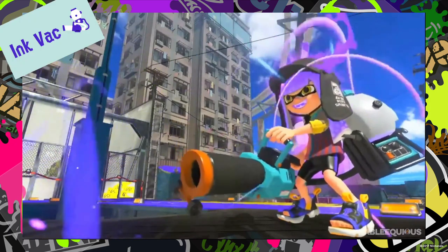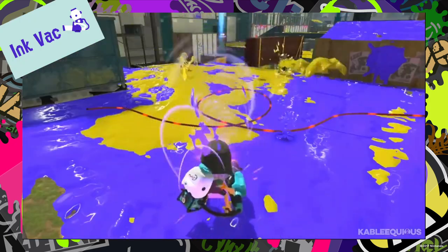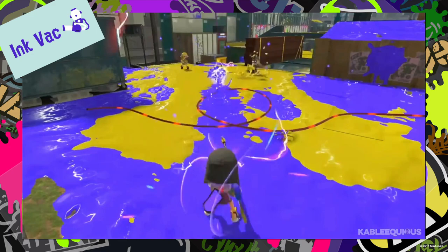The Ink Vac is a vacuum cleaner-type device that sucks up ink that's still in the air and fires it back as a super attack.